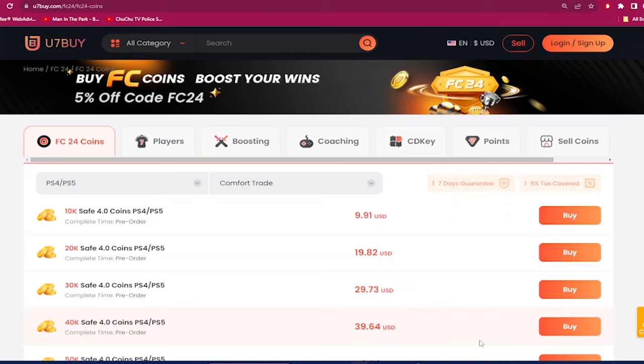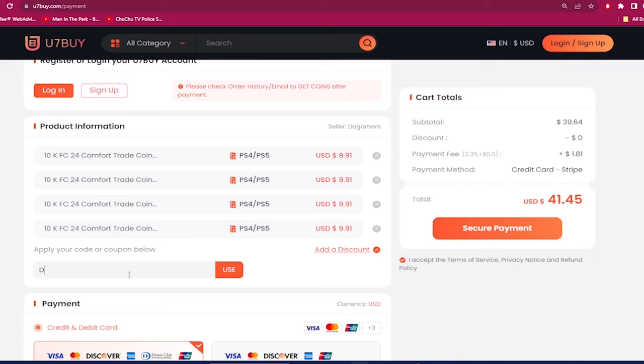If you guys want the most cheap and most reliable EA FC 24 coins, make sure you check out use7buy.com. Next time you make a purchase, use the code 'dan' to get six percent off on making that team better. On the same website, if you ever want to sell your coins, click on the help center and click on the selling section.